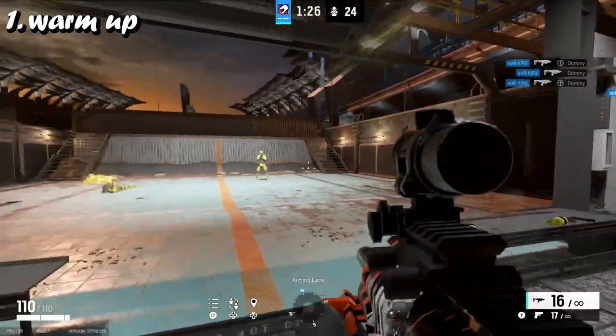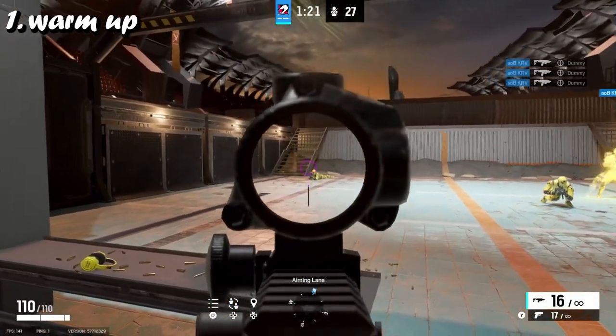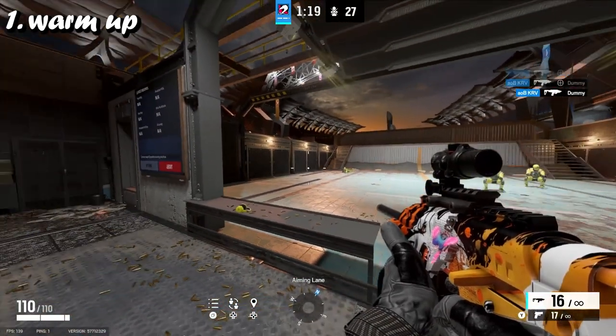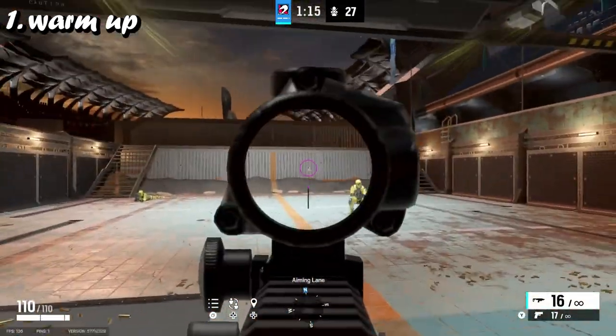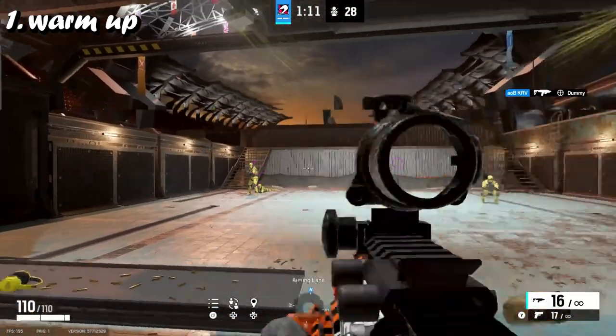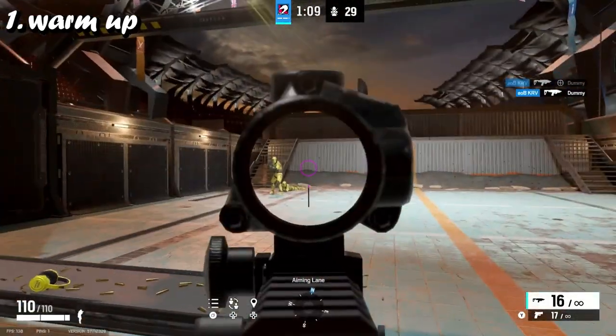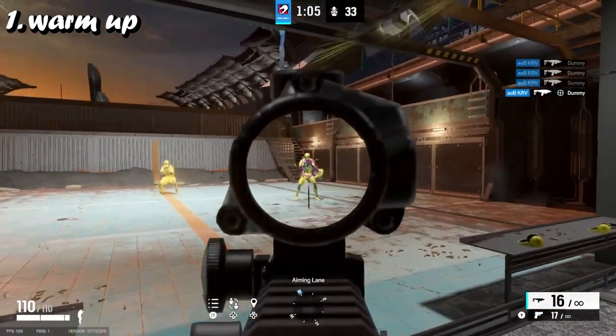Getting headshots or getting kills on dummies translates directly to the actual game. With balls you're just snapping to a ball, when in real play you're going to be spraying — you don't always have to get a headshot. The dummies are the same size as actual players and this is also good for recoil control as well.